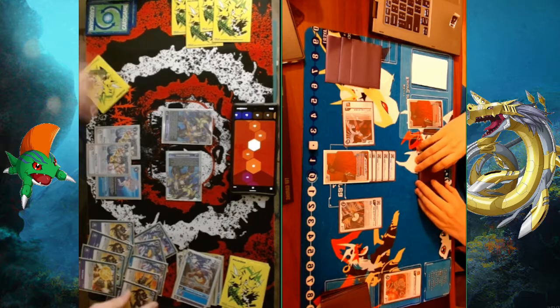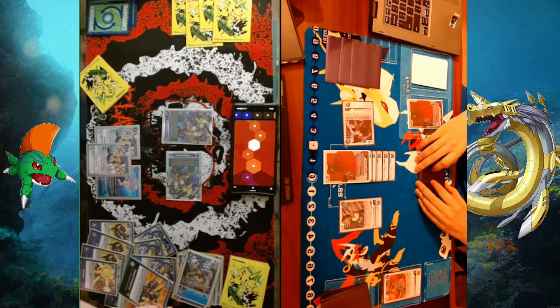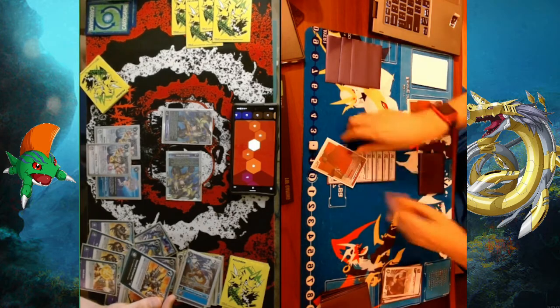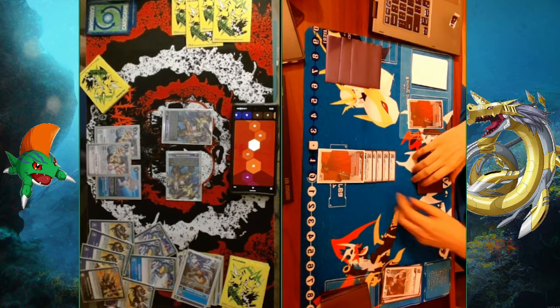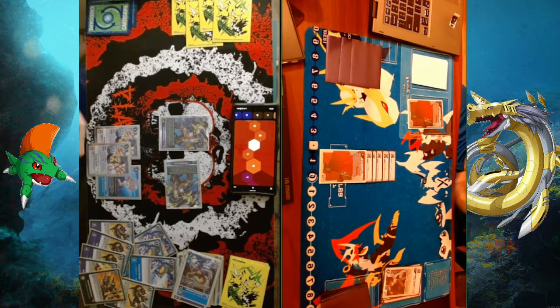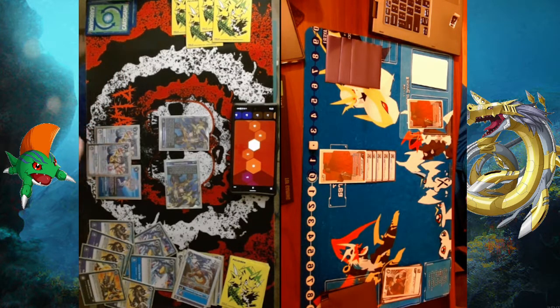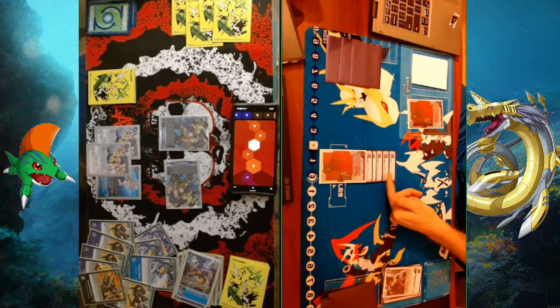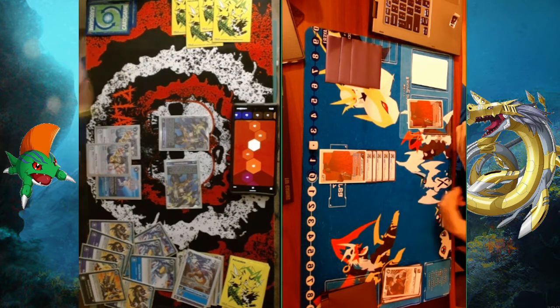How does the jolt work? Anything that's seven cost or less — destroy all Digimon with play cost seven or less. I thought it was up to seven. It'd be nice. Drop return — we ain't quite there yet.